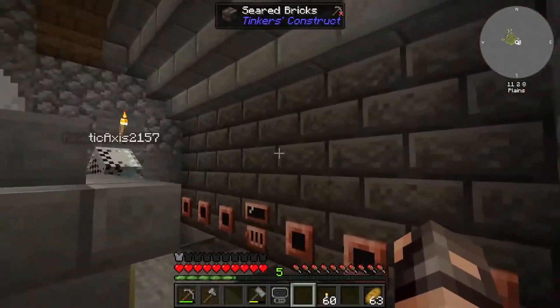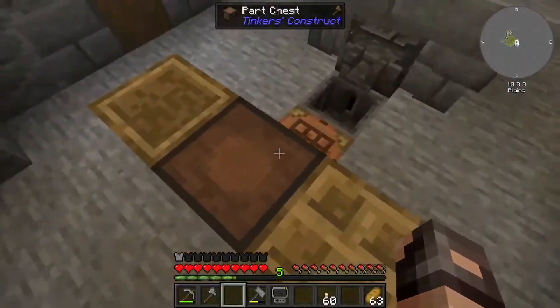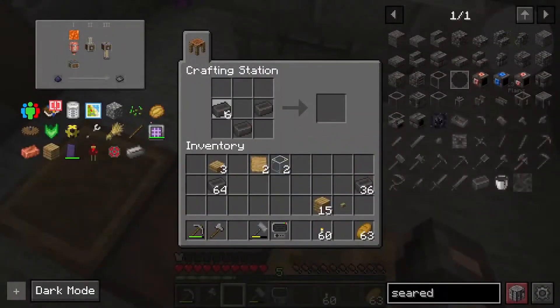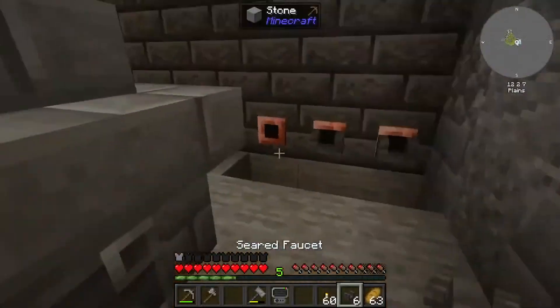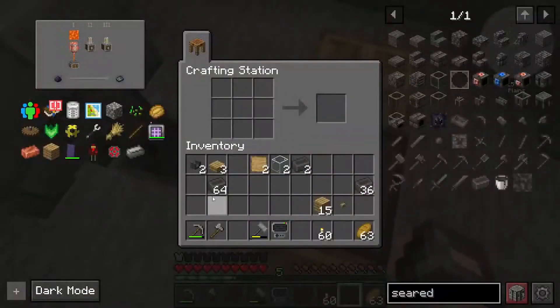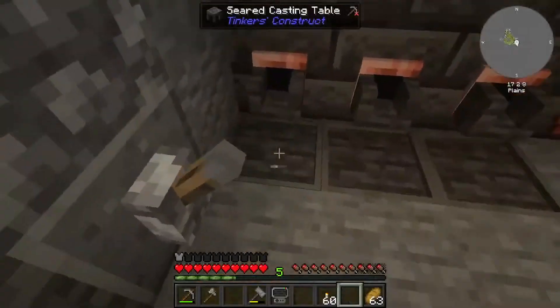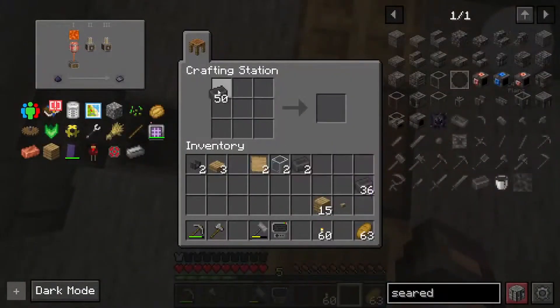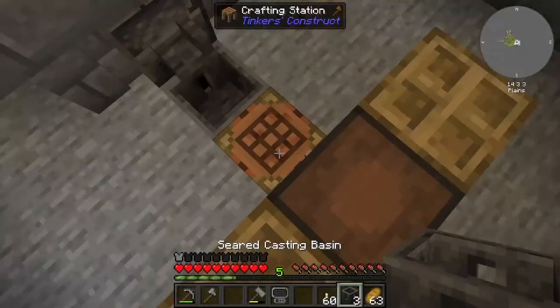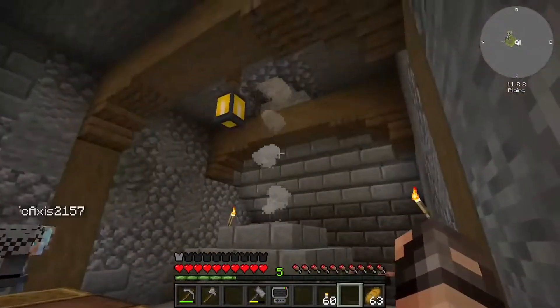Boom. She is complete. And now we need two more casting tables and three casting basins. Unfortunate, but it'll do. Two tables and three basins? Yes. Good, because I already made two tables. We should be done. Boom. We have a tinker's room.